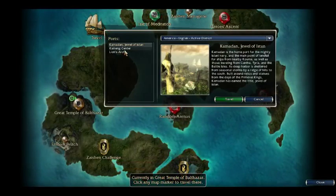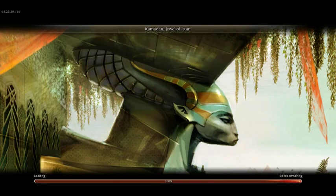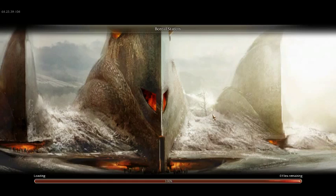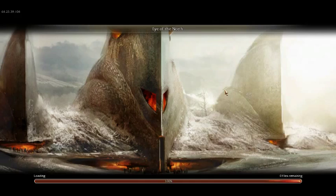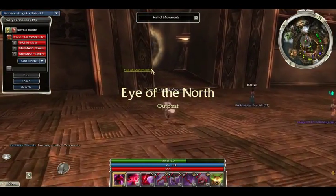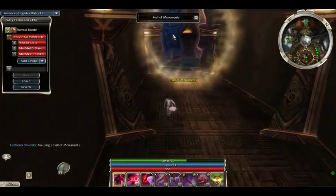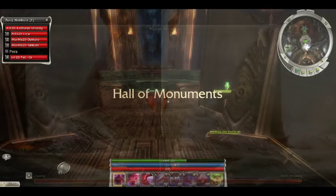Most people, when they talk about the endgame, refer to raids such as the Underworld and DOA, but there's another thing they all usually refer to: the Hall of Monuments. The Hall of Monuments is a place you can go to in the Eye of the North campaign relatively soon upon entering it. When you enter Eye of the North, you have your own personal base — the Hall of Monuments — where it shows all of your personal accomplishments unlocked on the account. For example, if I get a Destroyer weapon, I can dedicate it on my account and it will give me a Hall of Monument point, which can be used by gear inside Guild Wars 2.